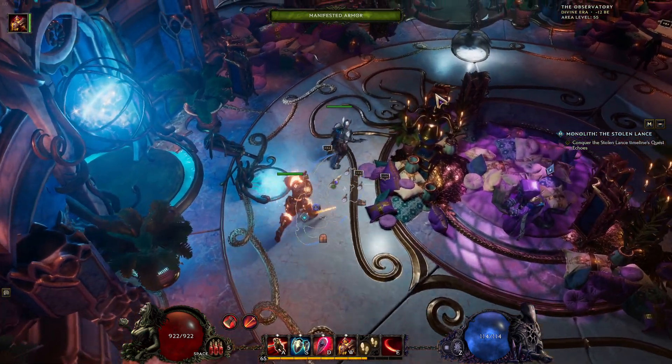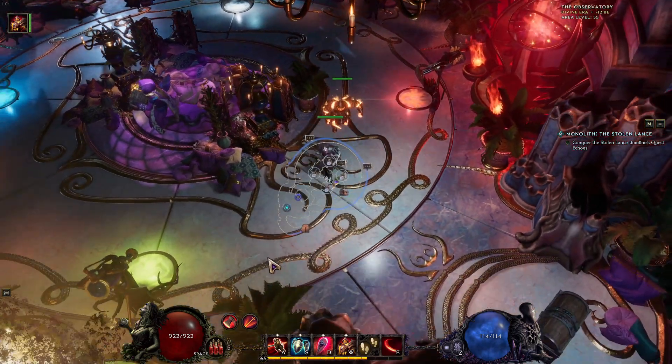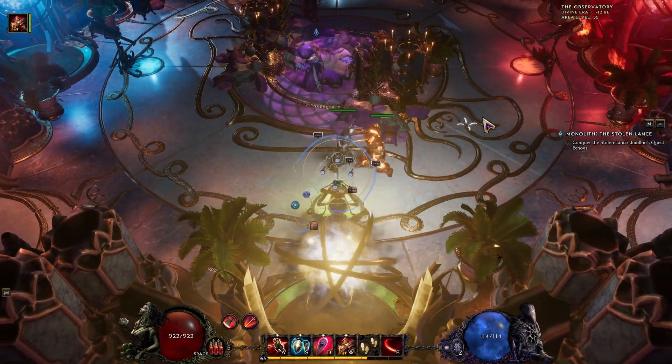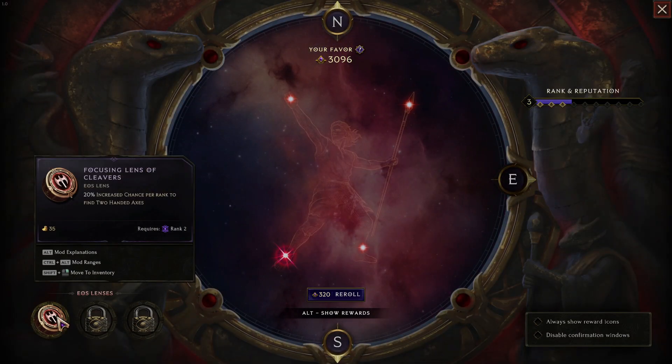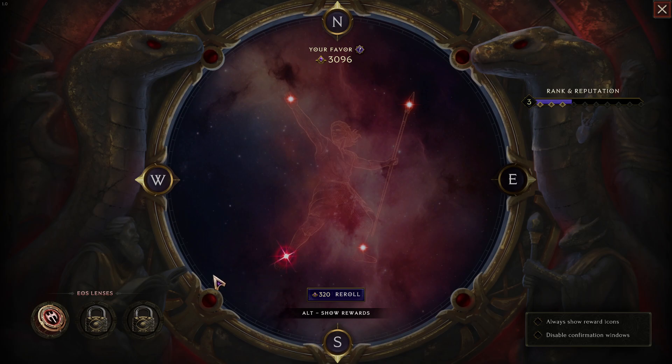There's one lens slot for idols, one for armor, one for weapons, and one for accessories. I unlock the first lens and put a 20% increased chance per rank to find two-handed axes. You can set it to whatever you want — so that influences what drops, I'm assuming. Then you can unlock that and that.